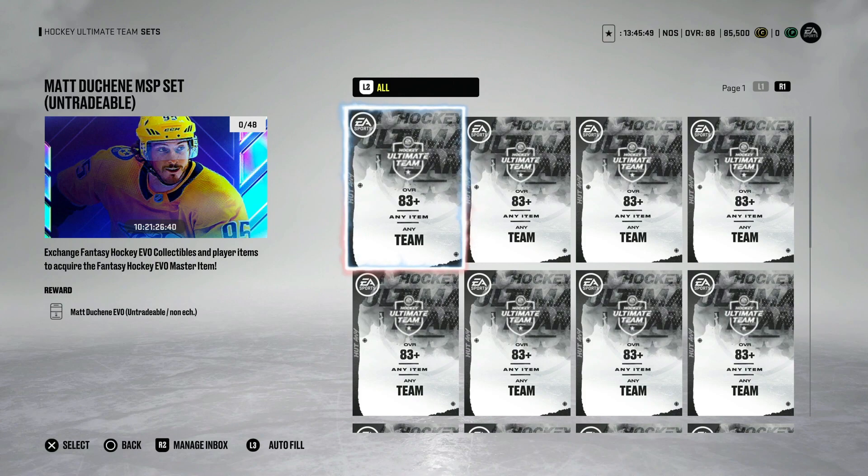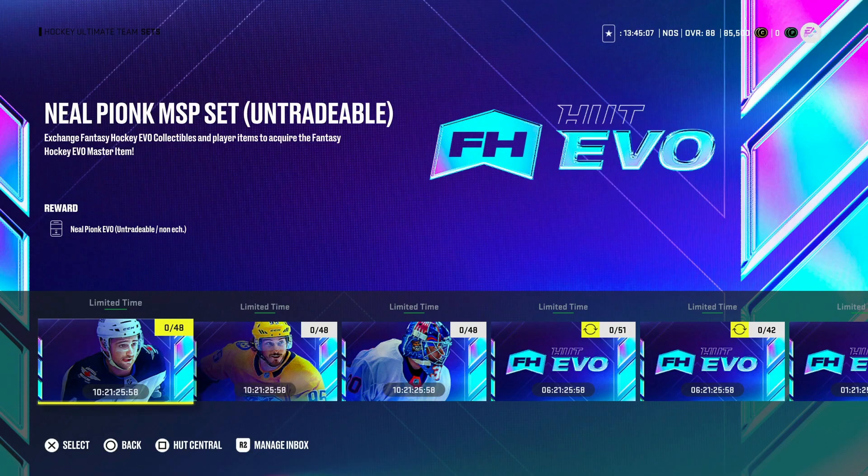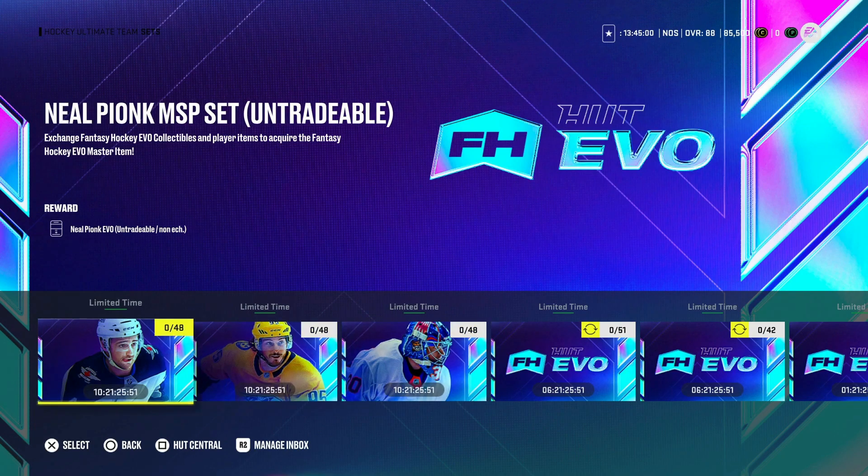Would you pay 800,000 for this Matthew Tkachuk? You're paying 2 million for the X-Factor Connor McDavid, and that costs you additional coins to upgrade each tier. This does not — every time he scores a goal, it goes up automatically. 800,000 coins is insane — it automatically eliminates about 90% of the player base from being able to make him. This is the card you want to go out and get. I would normally never recommend spending that kind of coins on a card, but this is one I totally recommend doing — you've already got a card that is one of the best in the game and is almost guaranteed to go to 99 overall sooner rather than later. Is 800,000 for Neil Pionk worth it? Not even close. 800,000 for Sorokin? I'd rather have Robin Lehner.